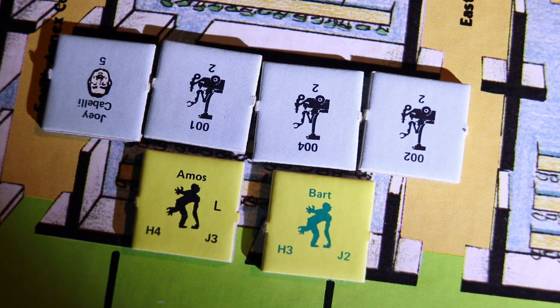If the human player has two times as many units as the mutant player, at the start of any round, they may subtract one from any die roll.